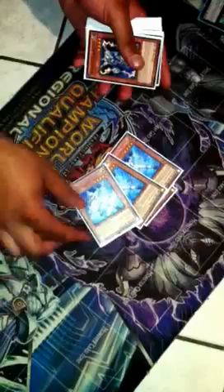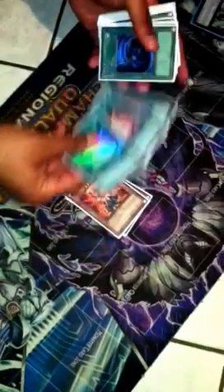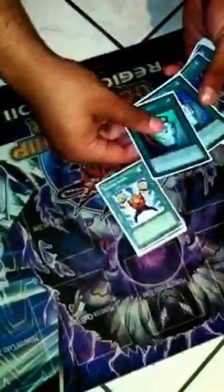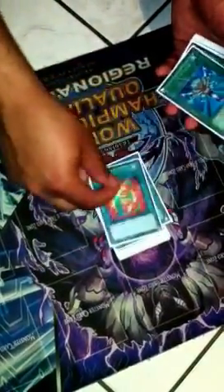I'll just go ahead and show it to you guys. One Honest, one Stratos, three Alesters, two Thunder Kings, two Barbaros, three Miracle Fusions, three Mystical Space Typhoons, three Gemini Sparks, two Dualities, two Super Polys, one Rota, one E-Call, one Monster Reborn, one Dark Hole, one Book of Moon.